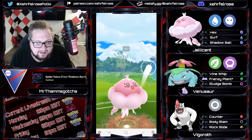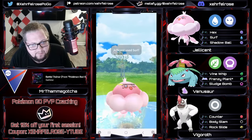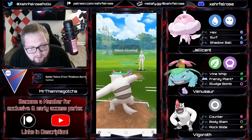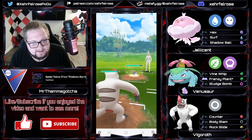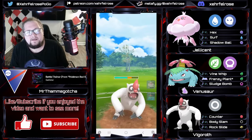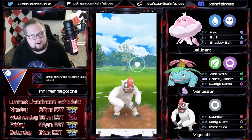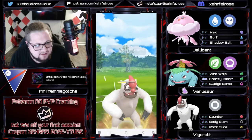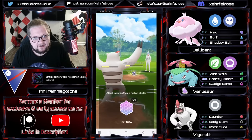In comes a Sableye — we're gonna go for the Surf, as we can make two Surfs quite comfortably. Jellicent gets the shield as well, and immediately pivoting into Vigoroth here. Vigoroth getting Rock Slide this season really makes this matchup against Sableye much better than it used to be. Sableye could win because of Foul Play and being able to outpace with Bulldoze being such high energy cost, but now Rock Slide makes it a much easier matchup for Vigoroth.